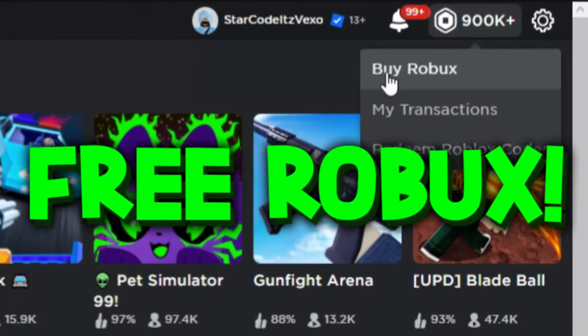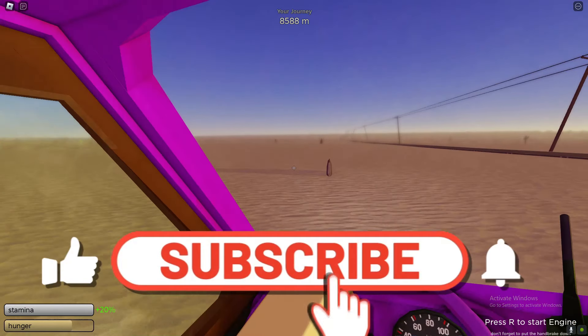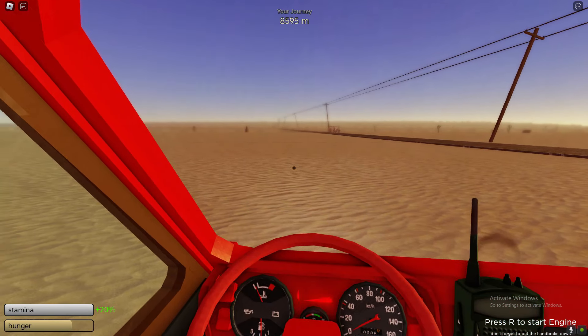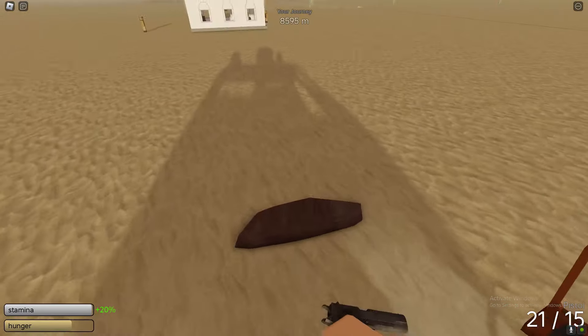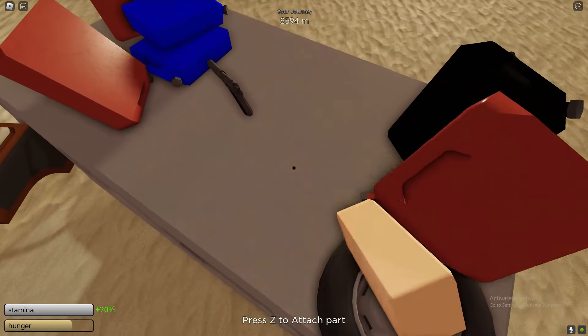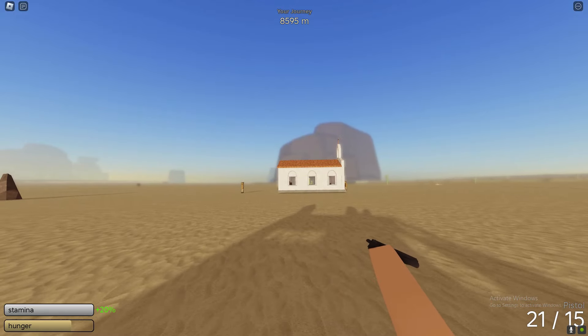In today's Dusty Trip video, I'll be showing you guys how to defeat the vampire and get the badge. There's a vampire in the game, as you guys already know, and there's also a new engine in the game. This is the best way to kill the vampire, get the badge, as well as getting the new engine. The new engine is really, really sick.